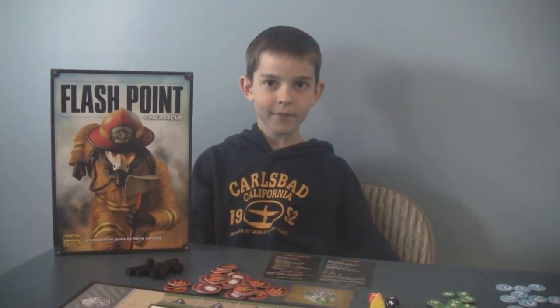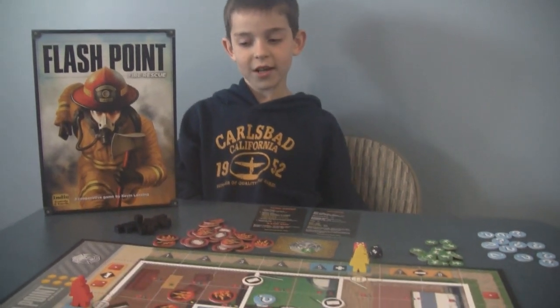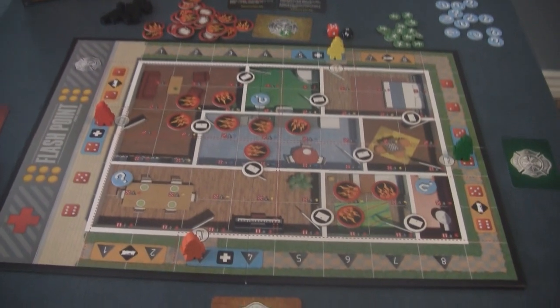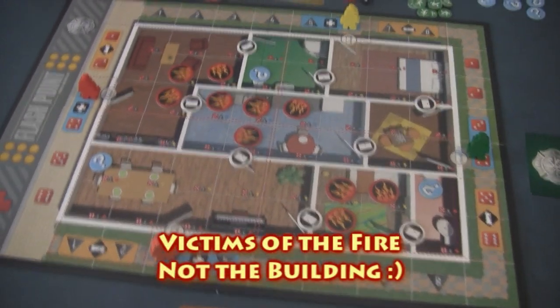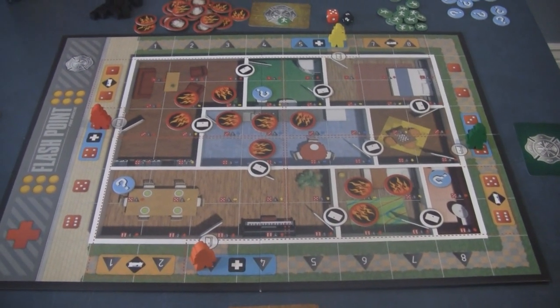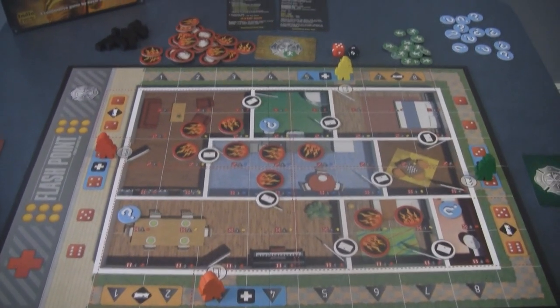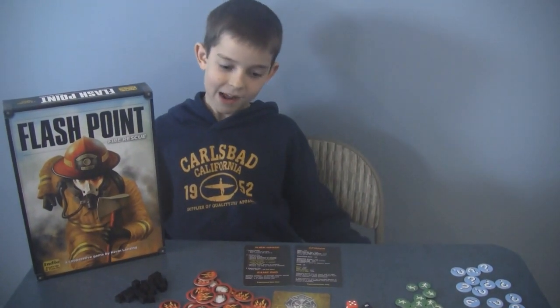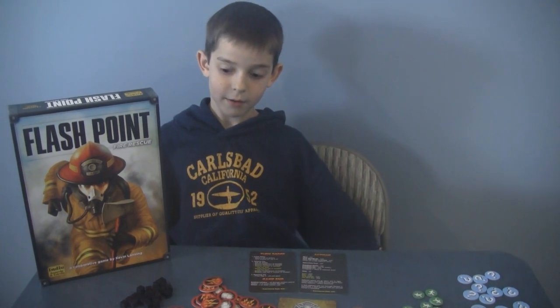What are you doing in Flashpoint? You're trying to rescue seven victims from the building. That looks like a cool building! It's double-sided, so there's another building layout on the other side. There's already a fire started, and then you go in, take out the fire, and rescue seven points of interest.